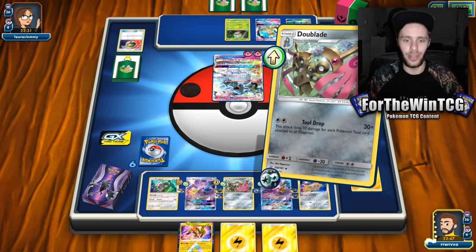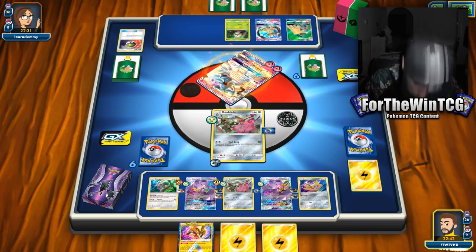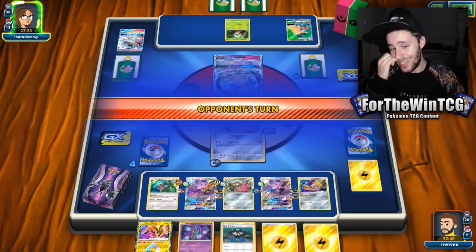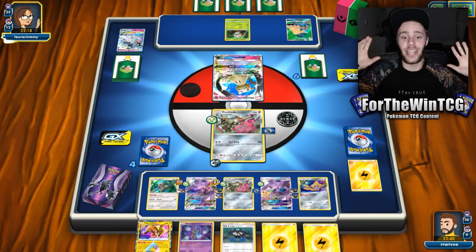I am fine with that Tool Drop. How much damage are we doing? Was that turn two? Did we just hit 480 damage turn two? Yeah, we did — which means non-weakness 240 damage on turn two. Whoa, that's insane. This deck is mad. It is crazy.